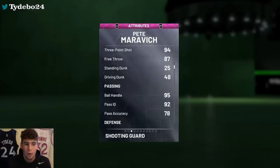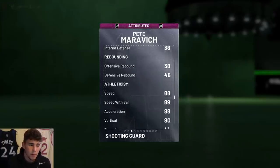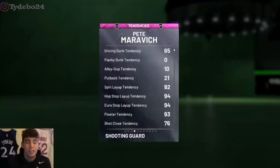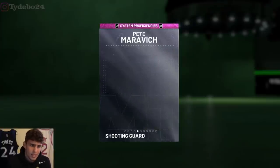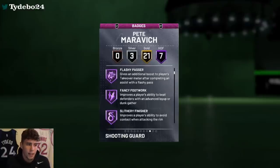Pistol Pete is 6'5 with a 94 three-ball, 48 driving dunk, 95 ball handle, 75 perimeter defense, 88 speed, 89 speed with ball, 88 acceleration, and 75 lateral quickness. As you can see, the perimeter defense and lateral quickness are not very good. He has a 65 driving dunk tendency, so I'll be intrigued to see how much he dunks. He comes with seven diamond badges: catch and shoot, acrobat, flash passer, fancy footwork, slithery finisher, space creator, and slippery off-ball.